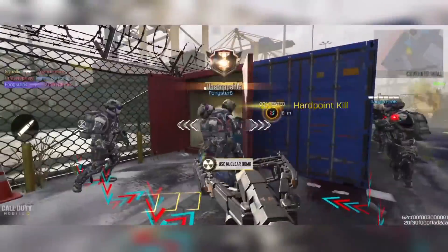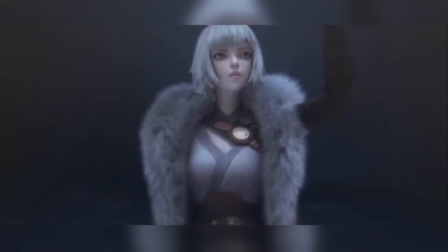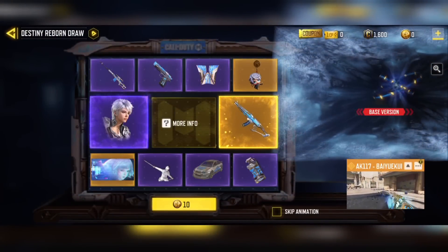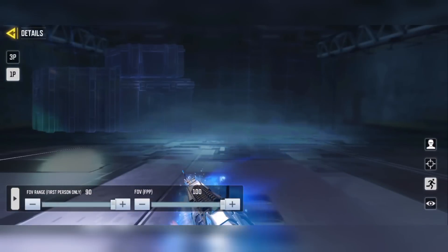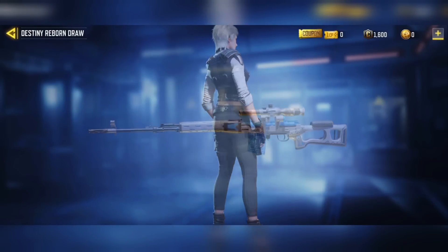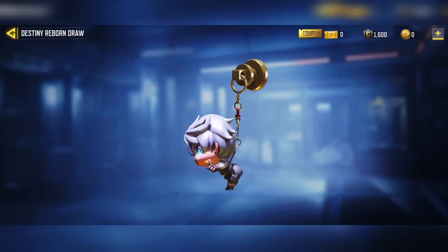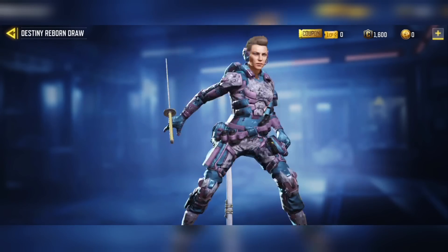Garena has also received the brand new Linkage Incarnation collaboration, and the Destiny Reborn draw is live with the exact same rewards seen in the Chinese version of the game. These include the AK-117 BYQ, a legendary AK-117 with a hologram face on the side, cool colorways, nice effects, and custom iron sights. The character Ran Bing from the show is also included. There's still no sign or news on whether this will ever come to global.